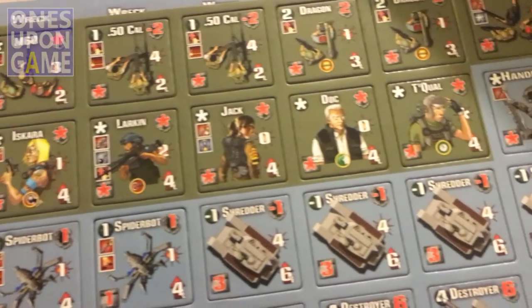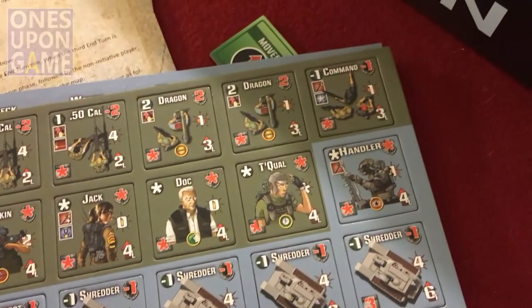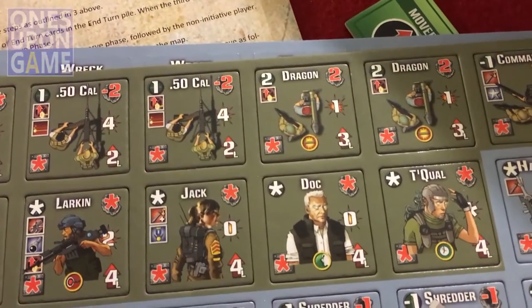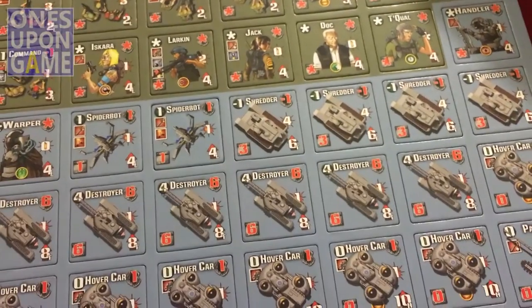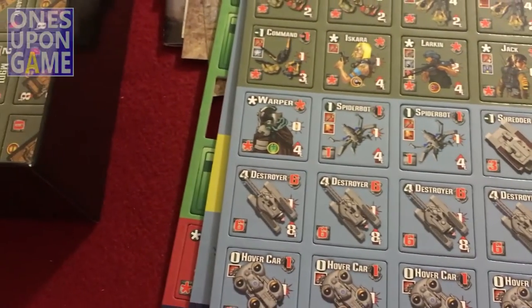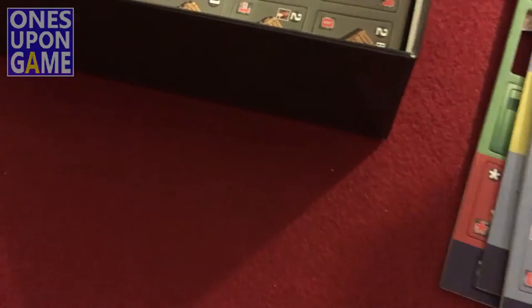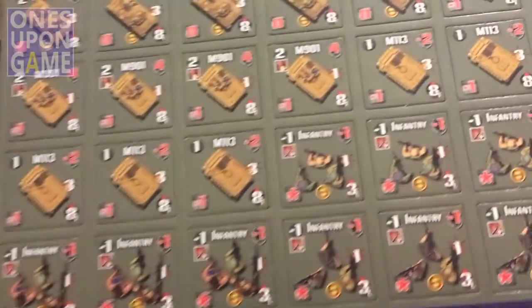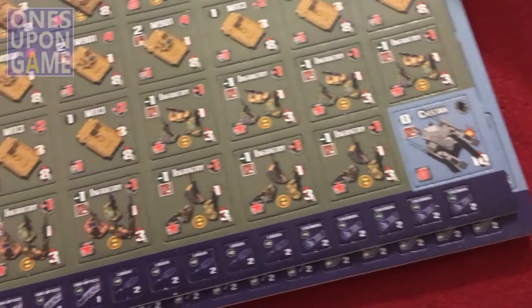I've got some named characters here. Doc Solo is back! Dragon. Double Dragon. Third countersheet, fourth countersheet — yeah, this is like Talon: huge countersheets with huge counters.